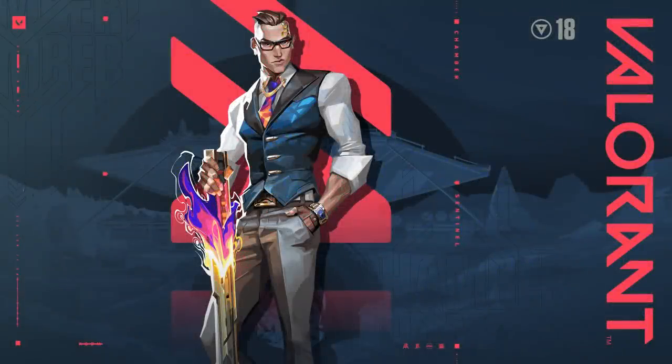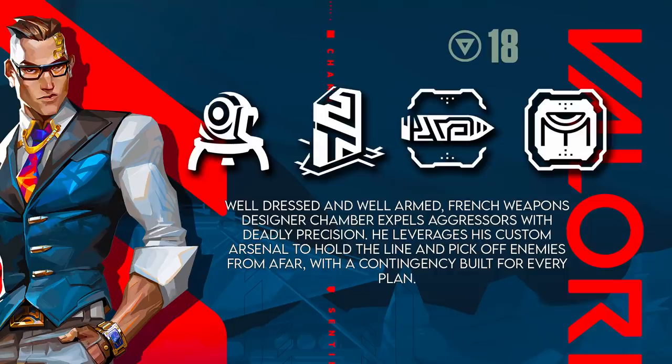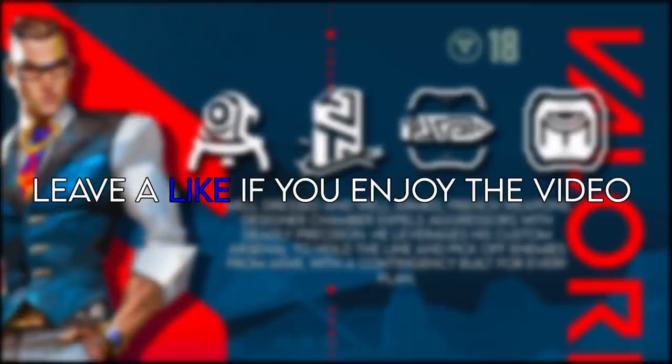Today we're going over the new agent Chamber — not 'Dead Eye,' but Chamber, as in 'one in the chamber,' because one of his guns maybe has one bullet. His tagline reads: well-dressed and well-armed French weapons designer, Chamber expels aggressors with deadly precision, leverages his custom arsenal to hold the line and pick off enemies from afar with a contingency for every plan. Essentially, he's a ranked demon.